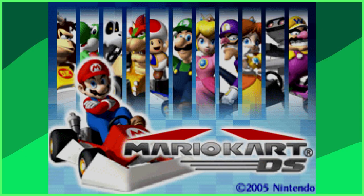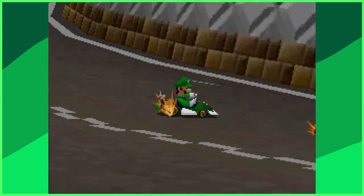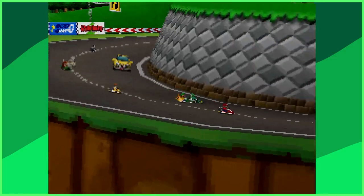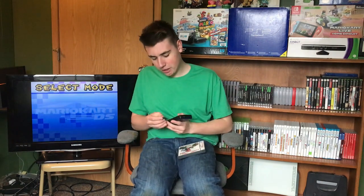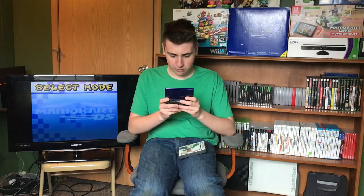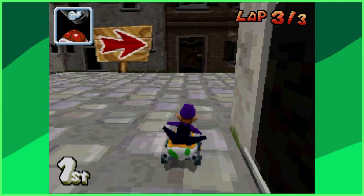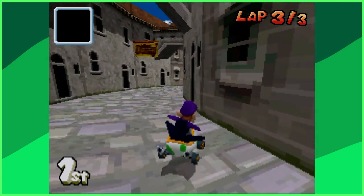Mario Kart DS, being the fifth installment of the franchise, introduced so much to the franchise. It introduced Mission Mode, it was the first Mario Kart game to have wireless online multiplayer, it had an emblem editor, and more. But enough explaining it — I need to see it in action, and hopefully I can appease the ROB fanbase as well. Here we go! The first thing we see booting up Mario Kart DS is what I think is Mario threatening me, and then we're off to commit road crimes.